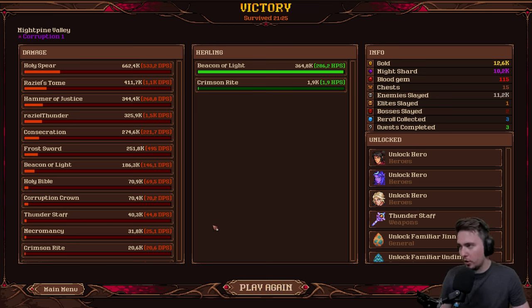We were victorious. End screen shows: Holy Spear, Raziel Tome, Hammer of Justice, Raziel Thunder, Consecration — it's doing some damage, Frost Sword, Beacon of Light, Holy Bible, Corruption Crown, Thunder Staff, Necromancy, and Crimson Knight.